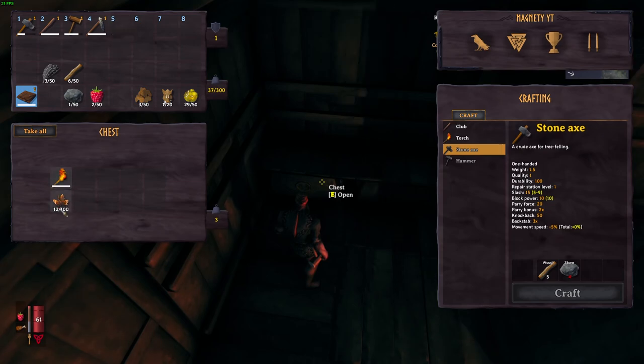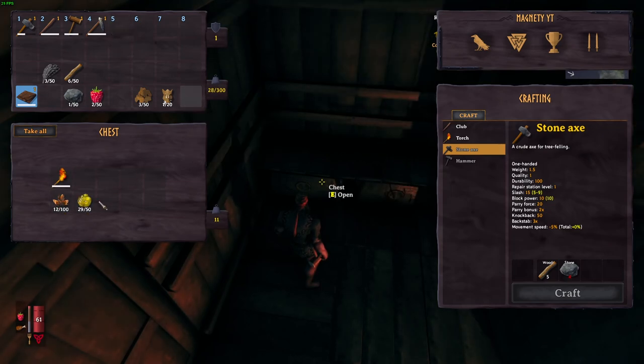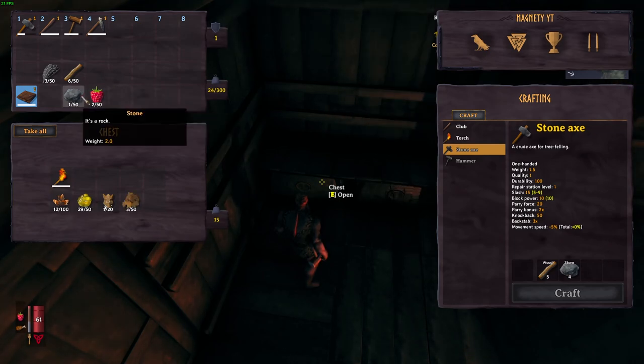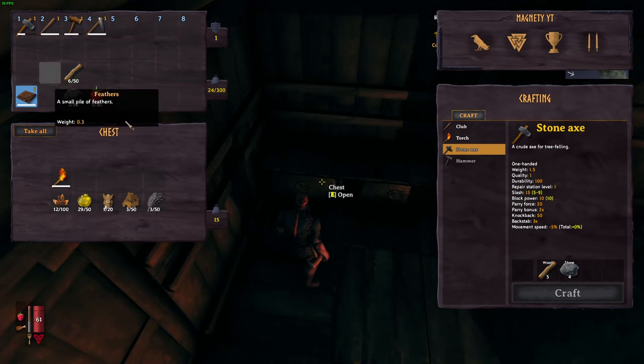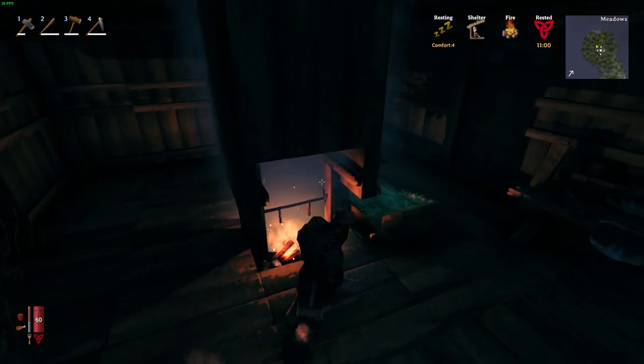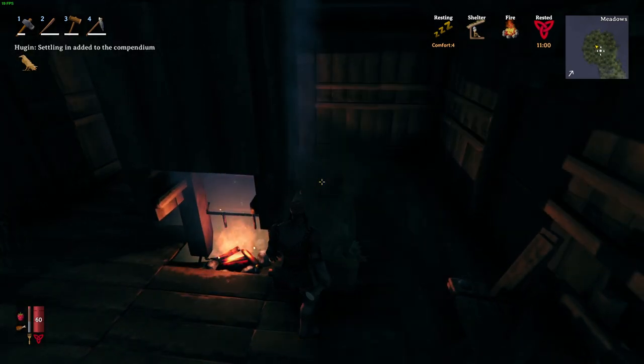If you control-click, it'll automatically move an item to the chest for you. I'm going to move over our resin, beech seeds, torch, boar trophy, and leather scraps. We'll hold on to stone, wood, and any food we might have, and put our feathers in there too. We are ready to go explore for more resources.